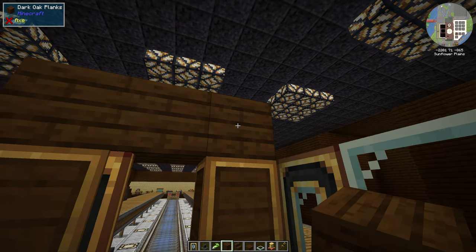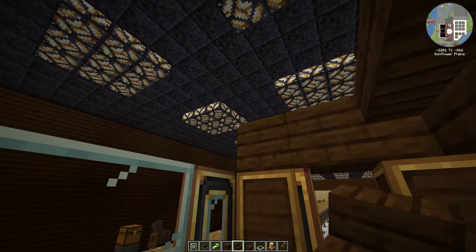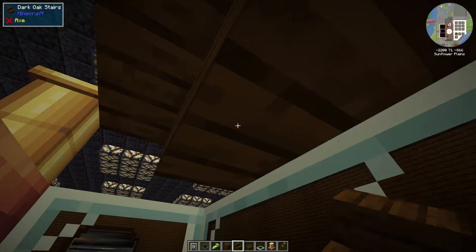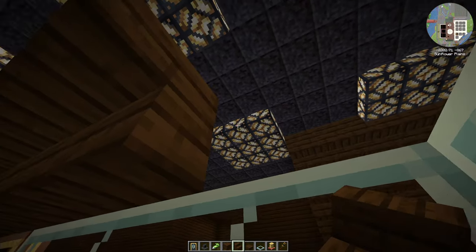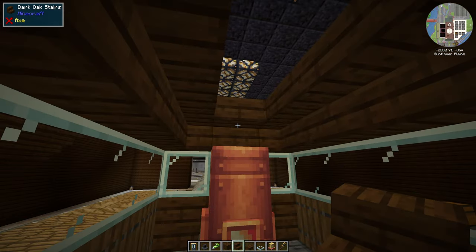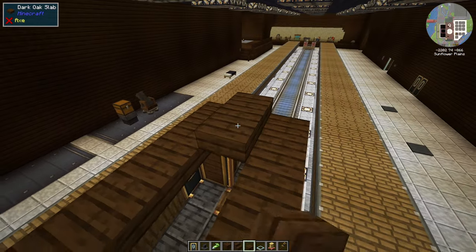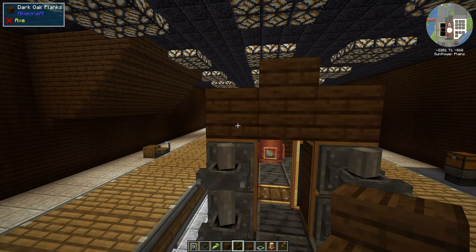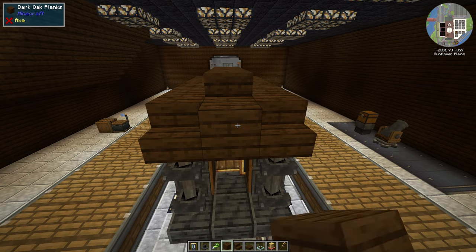Now we're going to build the roof of the train. I use solid blocks in the back and then some stairs so that I have more headroom when standing inside the cabin. Once all the stairs are put down, I'm going to use some slabs to fill the top of the roof. It's important that these slabs are actually connected to a solid block, otherwise you won't be able to glue them together — you'll have the same issue with trapdoors. Here in the back I'm using some stairs to add more contour to the roof, and then a solid block in the middle.